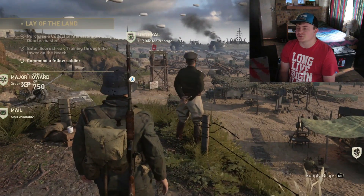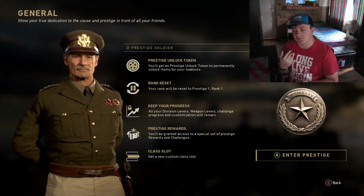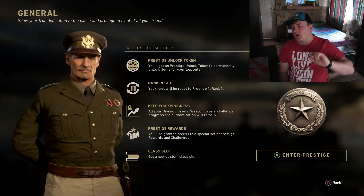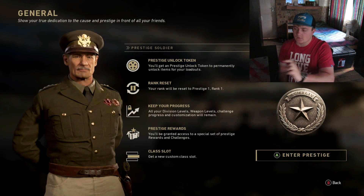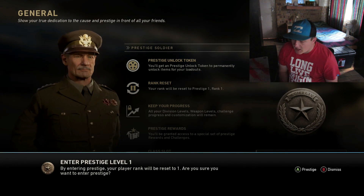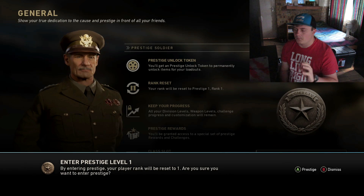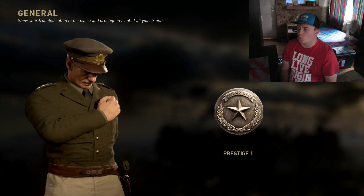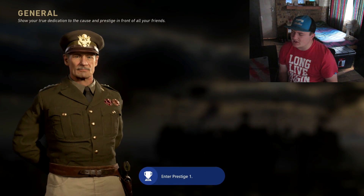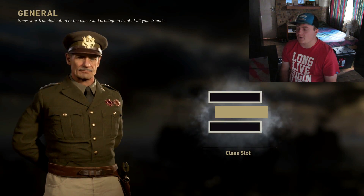This is where you're going to prestige — you're eligible for prestige, you go to the general. So this is what you unlock: you're going to unlock a prestige unlock token, your rank is going to be reset but you keep your progress, and you get an extra custom class slot. There are a lot of prestige logos and badges you get as well — I'm going to try to show you guys those in the video. So we're going to enter the prestige. By entering prestige your player rank will reset to 1. It's actually so bad — I like seeing the 55 next to my name, it shows I've actually tried and played this game a lot. But we're going for prestige 1. There we go — now we're back to level 1. It's actually really sad, but it is part of the game and I like the idea of starting from the beginning. We also unlocked an achievement on Xbox. Prestige reward — we got another class slot!